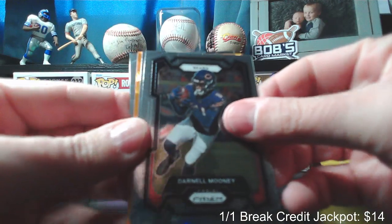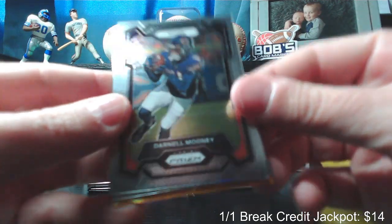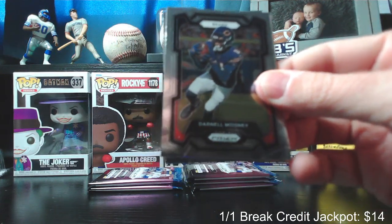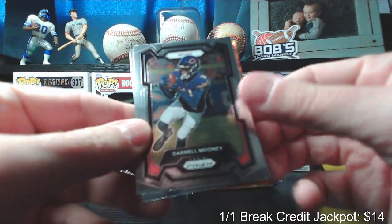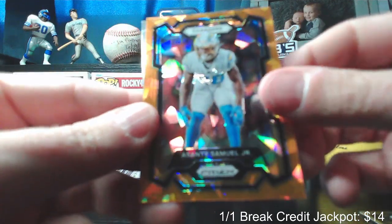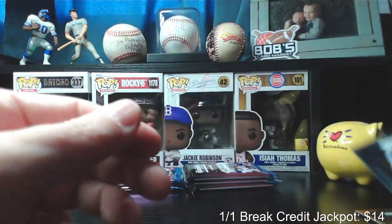There we go — got one of the orange here. I'll try to keep the angle on these pretty decent; the lighting is bad in here for these types of cards, apologize for that. All right: Darnell Mooney, Evan Hull rookie, and then the orange is Asante Samuel Jr. and Shaquille Leonard.